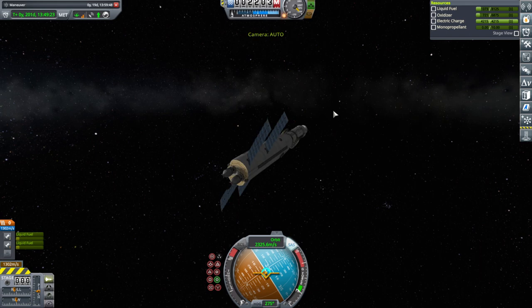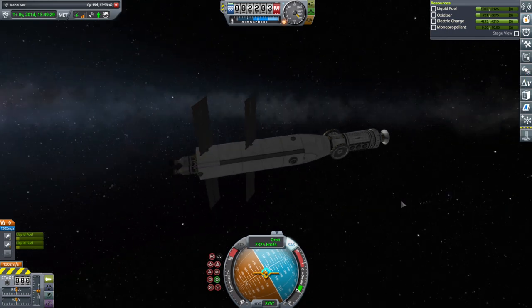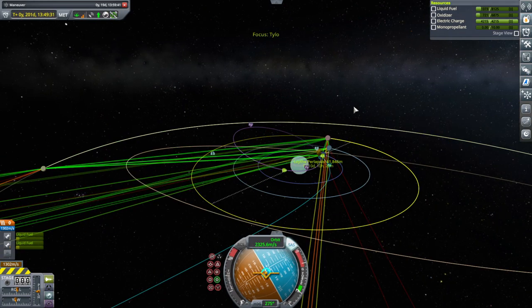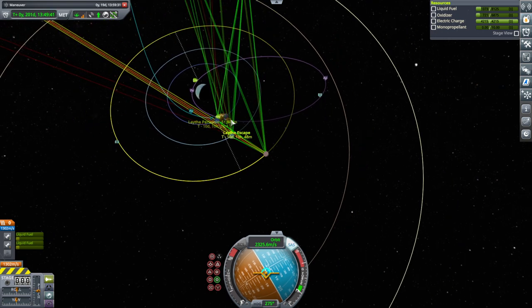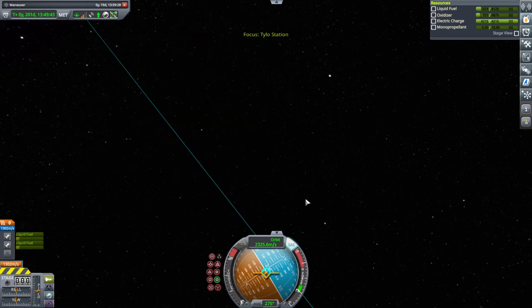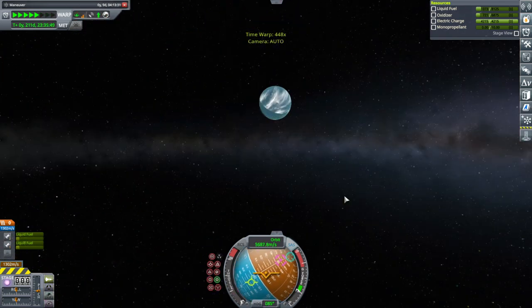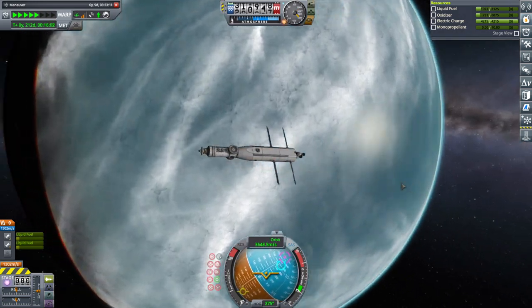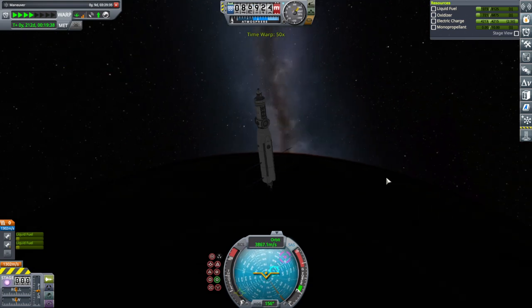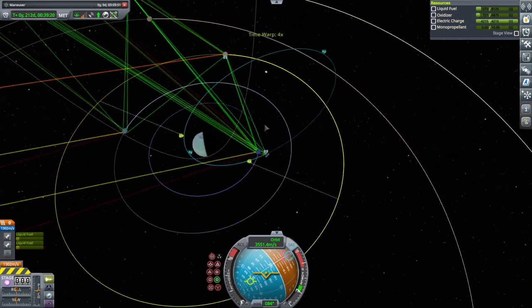2.2 degrees - Tylo should be able to grab us. That's the Tylo station. We'll just need to somehow get a Tylo encounter that will help. We'll go with this first, though. That Lathe encounter is before our next maneuver, so we'll just follow this in. The bright side here is that we do not need comms to capture. Swinging by Lathe - we never get a good look at the land on Lathe with all this cloudiness. And off we go. Sun has peered out from behind Lathe. We are out of Lathe SOI, so let's make some plans.